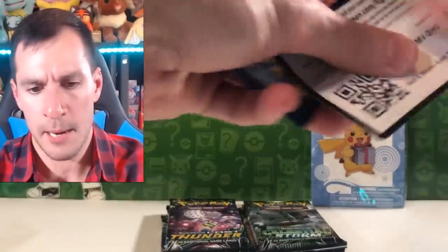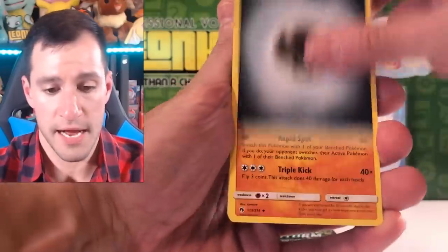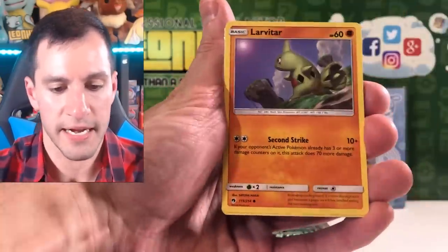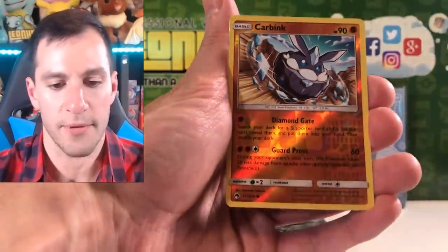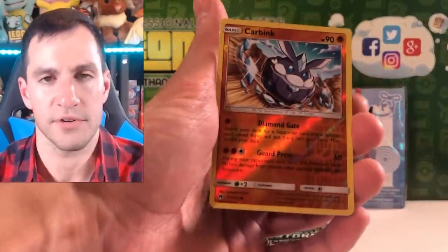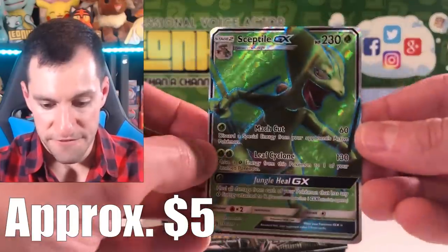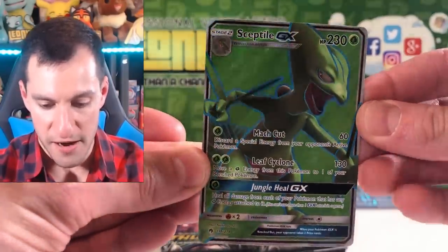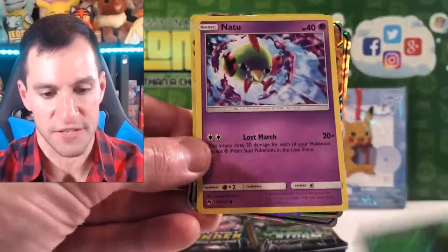Lost Thunder time - let's see what we can do in this one. Fighting energy, Steel energy. Hitmontop, Faba, Electabuzz, Larvitar, Slowpoke eating his tail, Carbink - I thought that was a reverse rare but it's not. Whoa - that came out of nowhere - a Full Art Sceptile GX! I think that's the first time I've ever pulled that card. So the pulls are starting to heat up now - Sceptile GX Full Art, Blaziken, Rayquaza, Pikachu, and a Charizard. I'll absolutely take it.